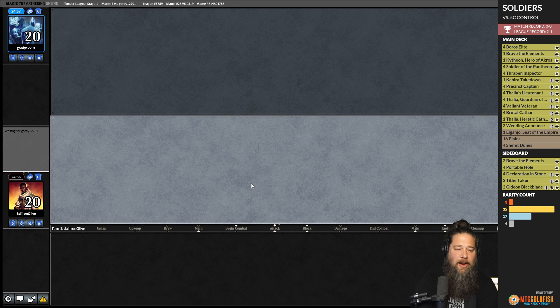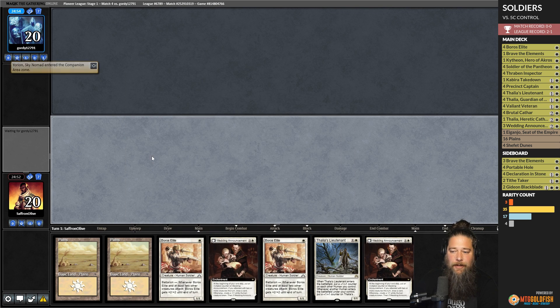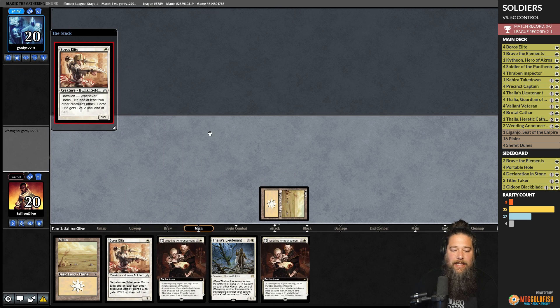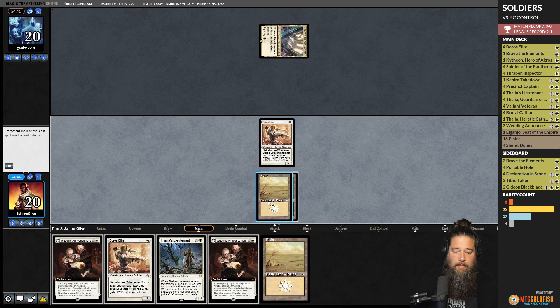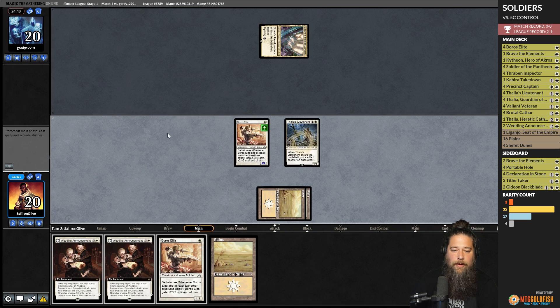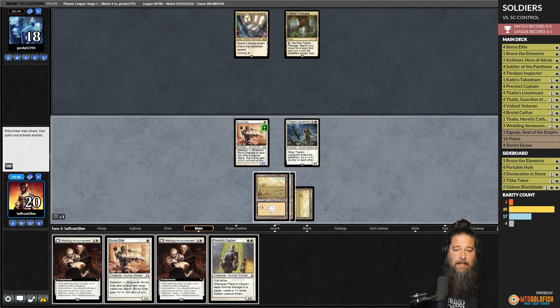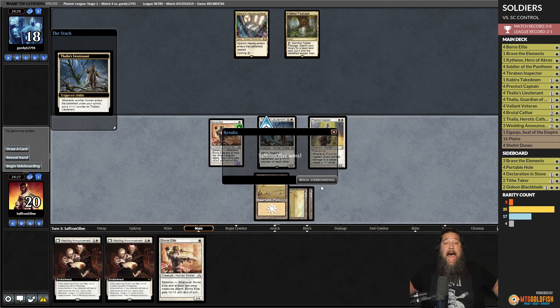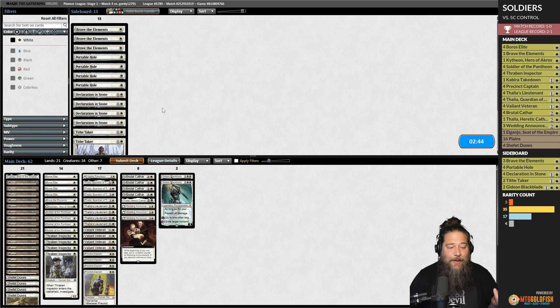Budget magic time — we are soldiering on in Pioneer this week, seeing if our new Soldier lord can make the Soldier tribe actually good. Our hand could be good if we draw land number three. We play Boros Elite, draw land number three, play Thalia's Lieutenant to grow the Boros Elite and hit for two. Opponent plays Fabled Passage. We play the land, then Precinct Captain to grow Thalia's Lieutenant. Opponent scoops — that was just such an aggro Soldier start that our opponent peaced out as quickly as possible.